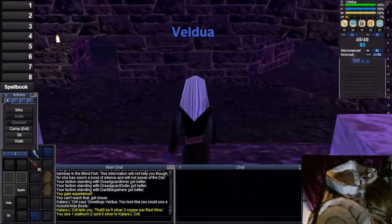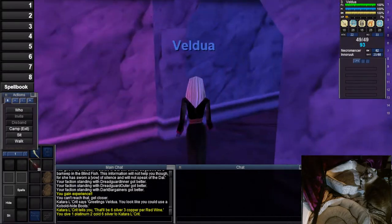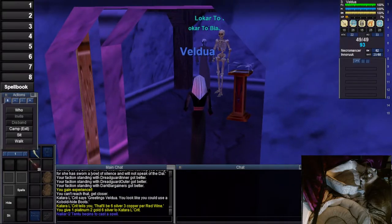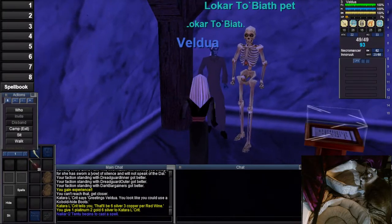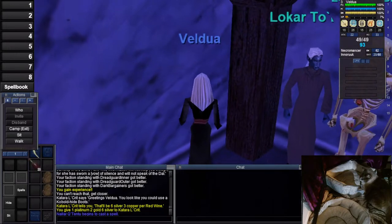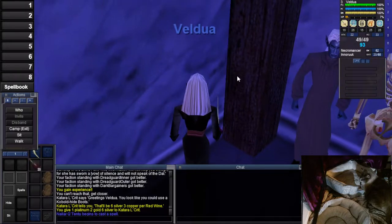I did that kind of fast. Walk in, left at the door, turn right and immediately left — there's another door — and you will find our dear friend Lokar Tobiath here, with his pet conveniently standing in the way. If you kind of angle it like this, you're not as likely to have turn-in issues.